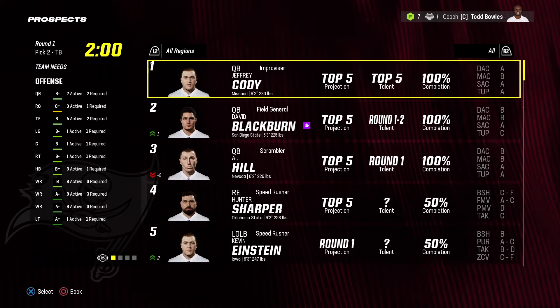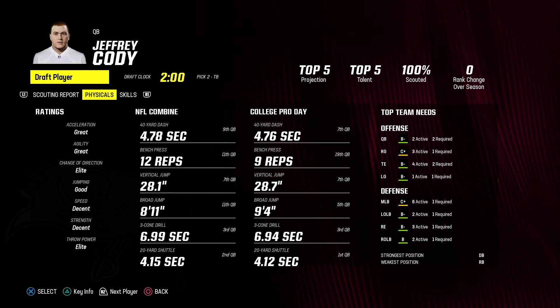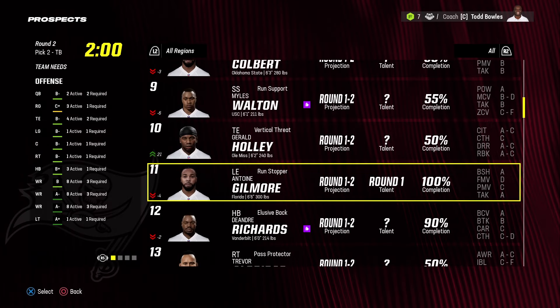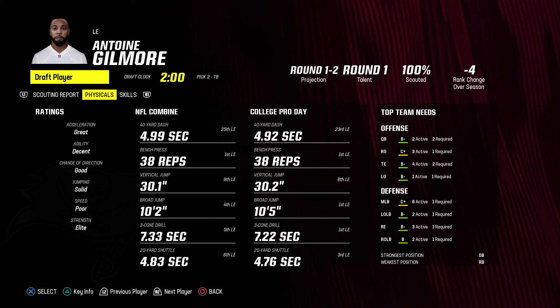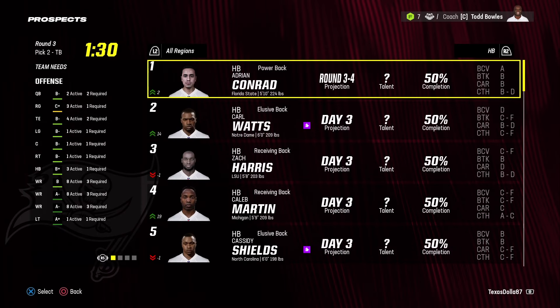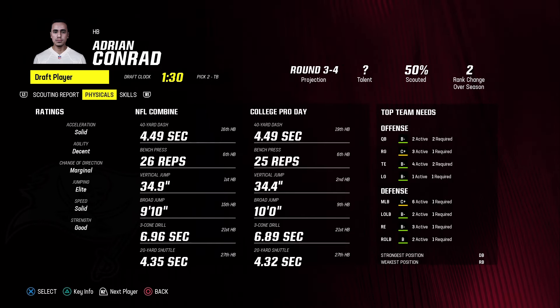In the first round of the draft we have the second pick overall — the Commanders had the number one pick and drafted a defensive end since they still have Jayden Daniels. We got lucky and we're drafting quarterback Jeffrey Cody from Missouri — true top-five talent, 100% scouted. He's 6'2", 230 pounds, improviser scheme, 23 years old. Great acceleration, great agility, elite change of direction, good jumping, elite throw power. Has hidden dev with 96 throw power and 79 speed. Second round drafting defensive end Antoine Gilmore from Florida — 6'6", 300 pounds, run stopper, 100% scouted — a true first-round talent. 22 years old, elite strength, normal dev, 92 strength.